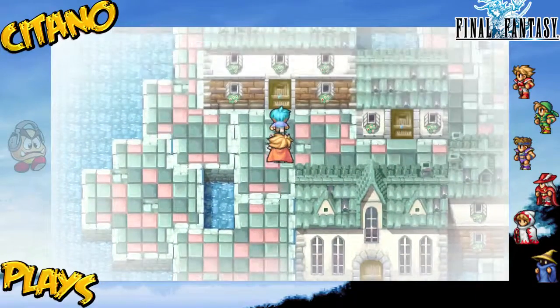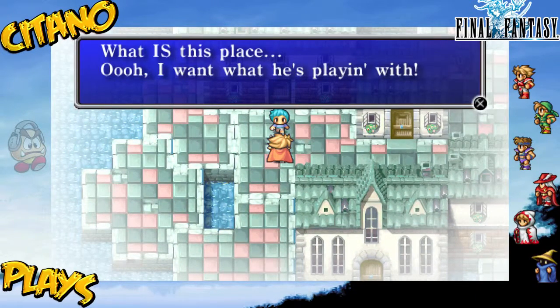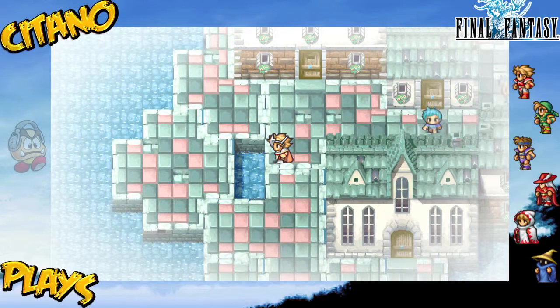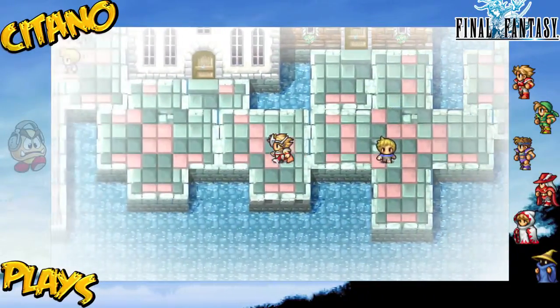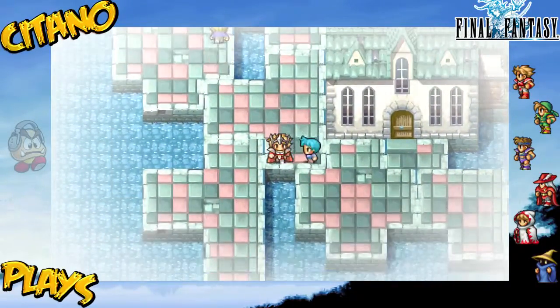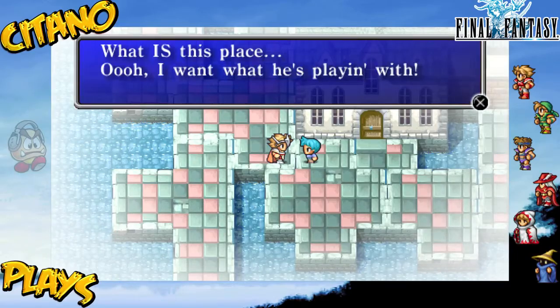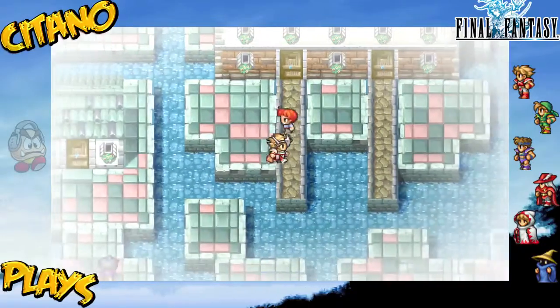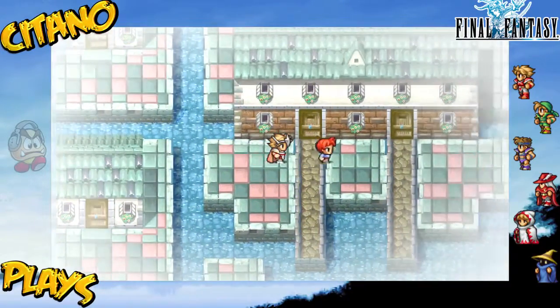Blue hair kid — this guy maybe? What is this place? So this is kind of cool. We need to find this kid. There's a dozen children here and there are doors in this place. We've got another area where you can find these kids. We need to find a blue-haired kid. Let's talk to all the other ones — if you can talk.